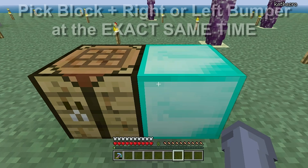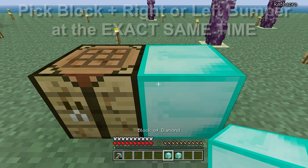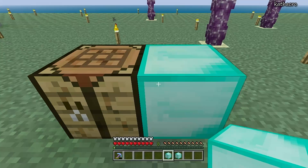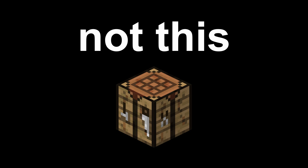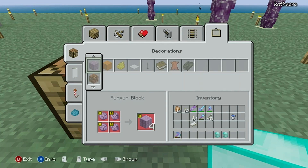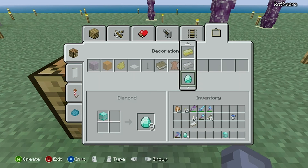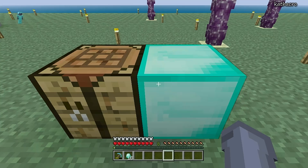I'll show you again. Face the diamond block, press pick block and the right bumper at the exact same time. You should then see two diamond blocks in your inventory. Stop right there and don't move. Without doing anything else, open up your personal crafting — on my controller I press X, but it depends how you've mapped your controls. We're not using the crafting table for this, but our own personal crafting box. From here, head to the decorations and turn those two blocks into individual diamonds. It is really important that you do this before trying to do anything with the diamond blocks, or else the duped diamond block will disappear. Once you've changed them all into diamonds, you should have 18 diamonds in your inventory.